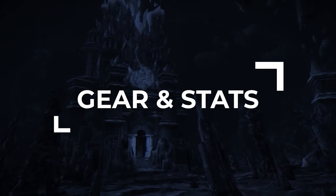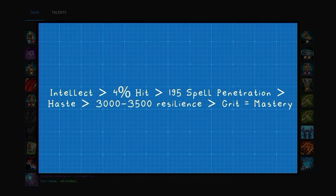Next up, let's go over your best in-slot gear for Season 9. First, Stat Priority: you'll want as much Intellect as possible, which you'll naturally acquire through gear. Highest priority after that is hitting the 4% hit cap, ensuring your abilities do not miss. The good news is you don't need to go out of your way to get hit since we get hit from Spirit. You'll then need 195 Spell Penetration to ensure your spells don't miss.